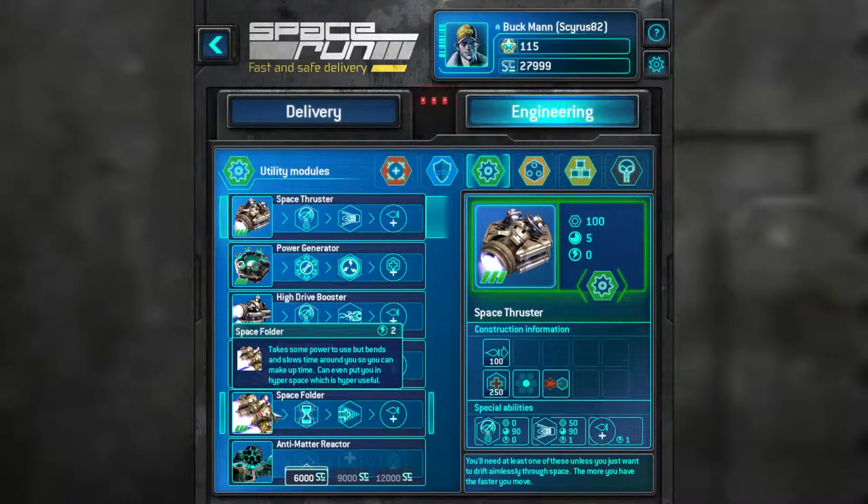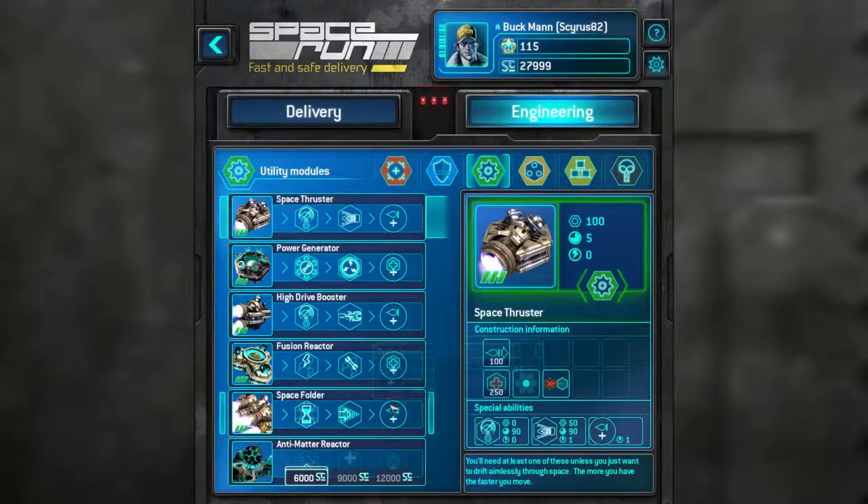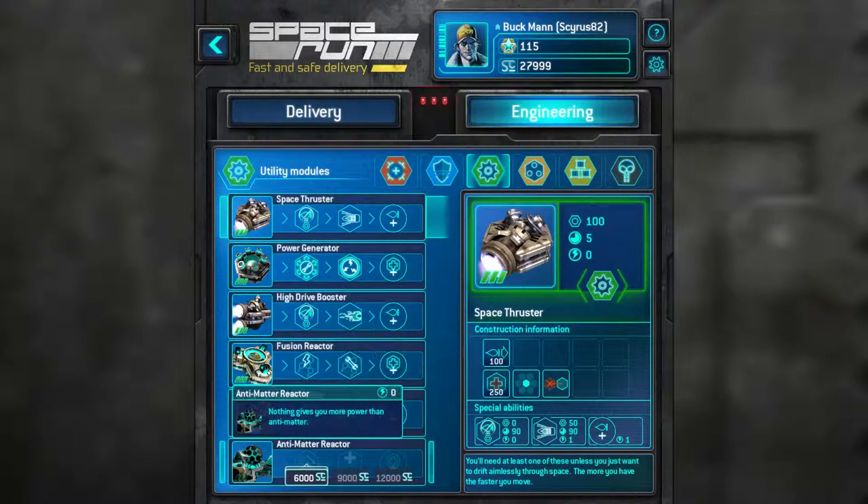High Drive Booster fully upgraded. The Fusion Reactor with Radiant Power, Mass Repair and Reinforce. And the Space Fold Engine with Time Stretch, Hyperspace, and Optimization — I bought all that off-camera. Sorry about that, guys.